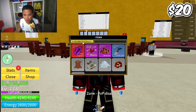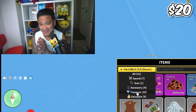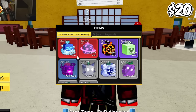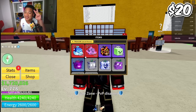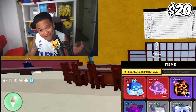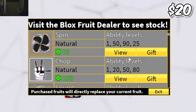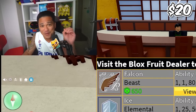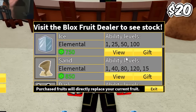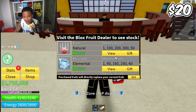Let's check out the treasure - we have 10 treasures, hopefully something good. We only have magma fruit, gravity fruit, and control fruit - that is all. Now the moment of truth: the permanent fruit. We don't have rocket, spin, or any of the trash fruit. Come on - is it going to be a permanent dough? No portal, no nothing.